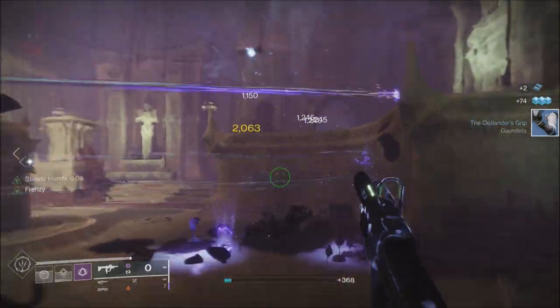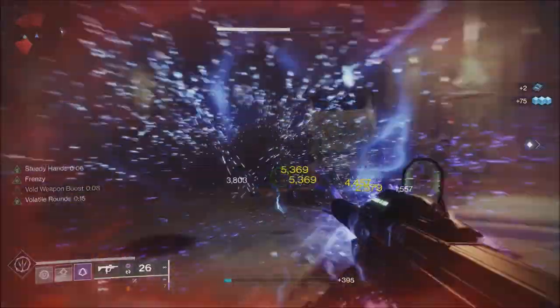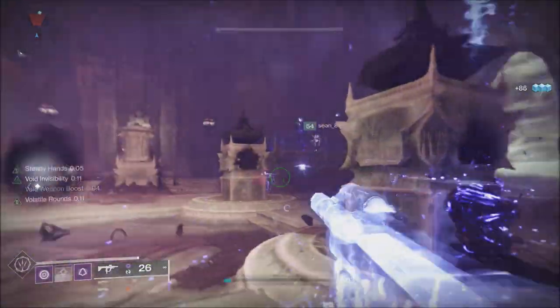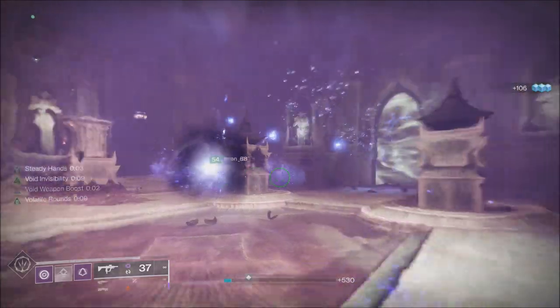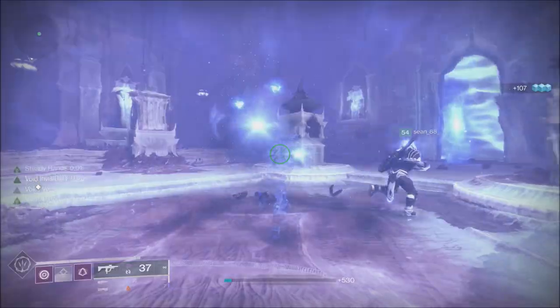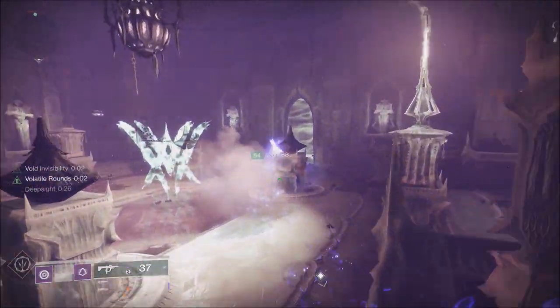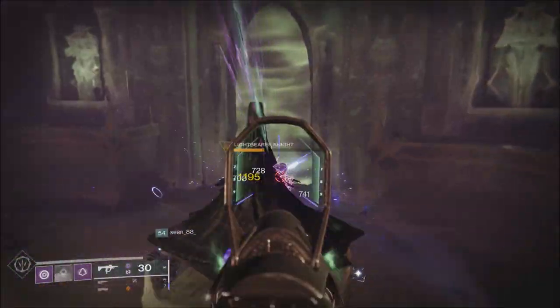For Battlegrounds, the EDZ intel and reward chest will now stay spawned at their intended rate, no longer doing that 10-second despawn thing. Also, the second lucent portal wizard will now spawn with all proper shields. They fixed an issue where players could soft-lock the activity by taking down the wizard when it spawned unprotected.